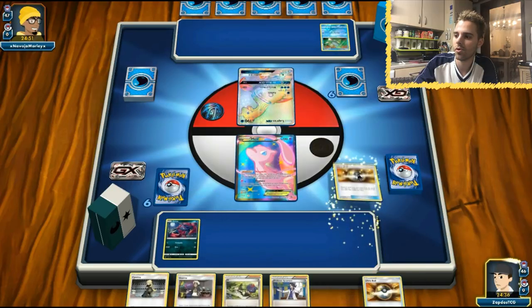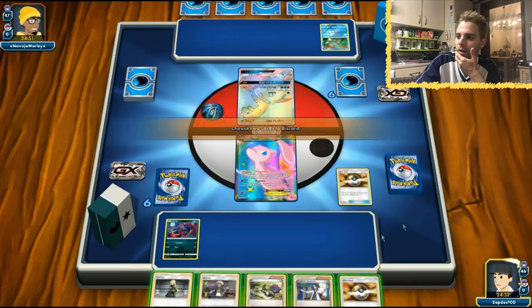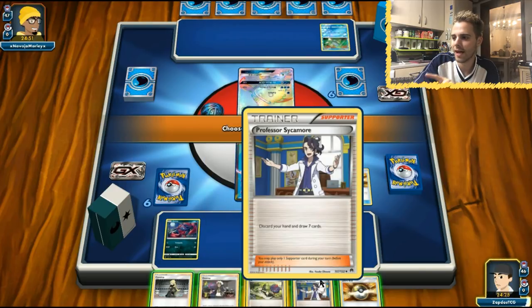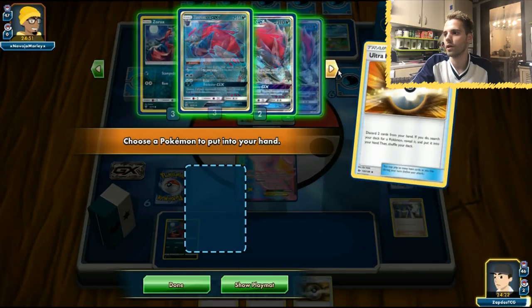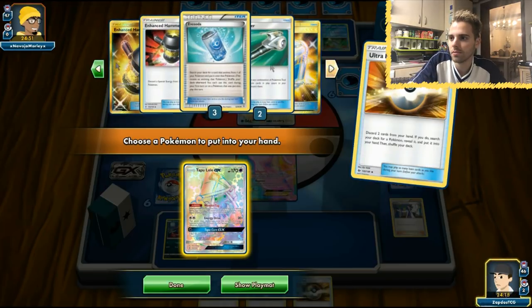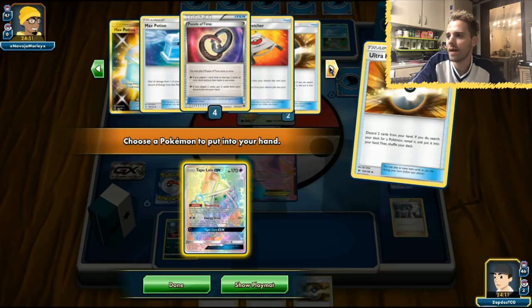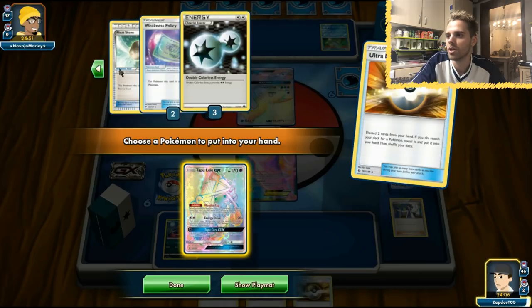I'm not gonna rely on Sycamore — we're gonna use Ultra Ball here. Let's get rid of Sycamore and use Tapu Lele, then Cynthia afterwards. All the Zoroarks are in the deck along with Oranguru. Let's get that Floatstone. It looks like the Enhanced Hammers won't be doing much in this situation. We do have Max Potion that could work to our advantage, and it doesn't rely on Volcanion Prism Star too much. There's one DCE prized and an N prized.